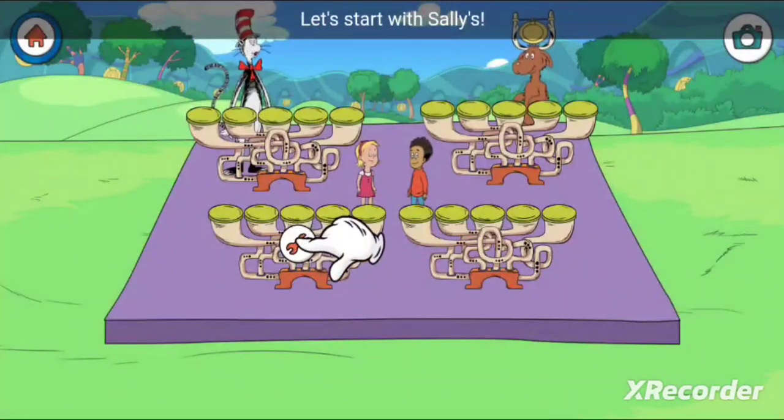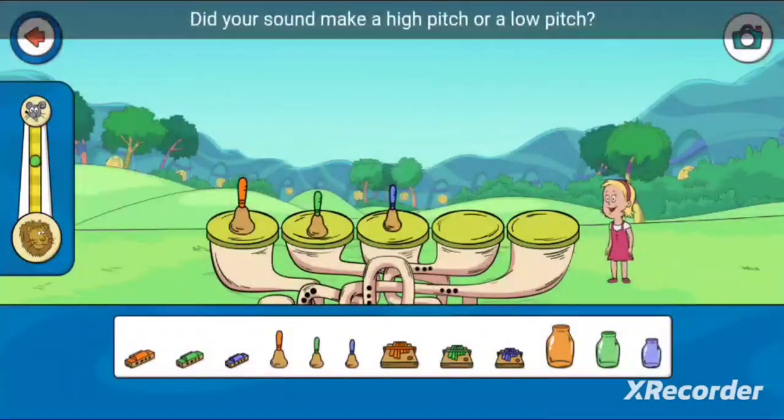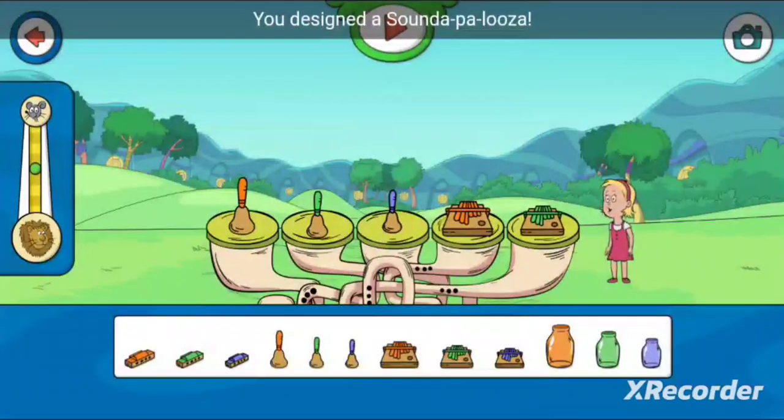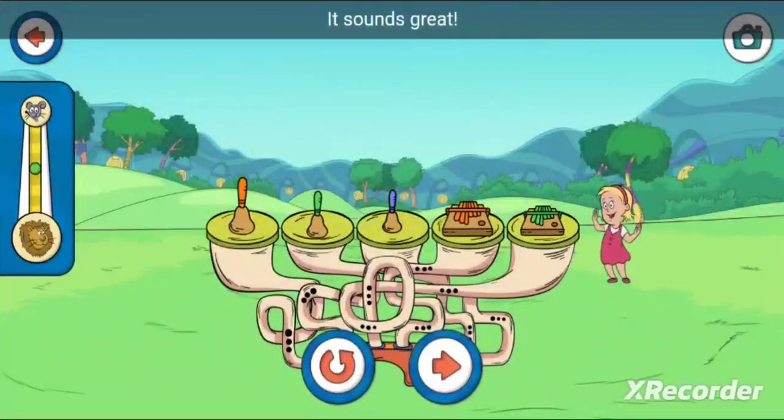Let's start with Sally's! Drag a sound from the bottom and place it on a pad! This is your sound! You designed a Sound-a-palooza! Tap on the Sound-a-palooza to play it! It sounds great!